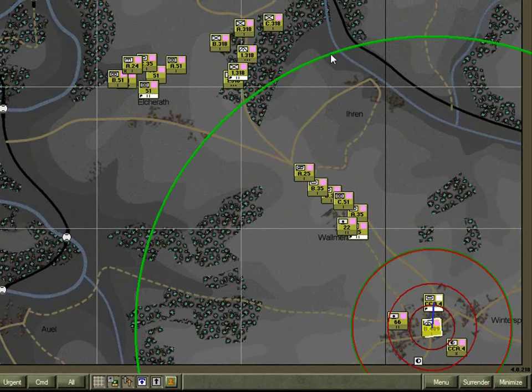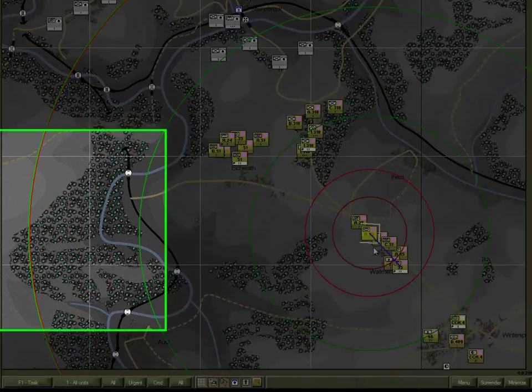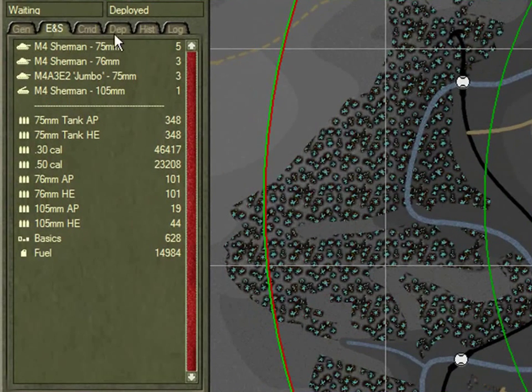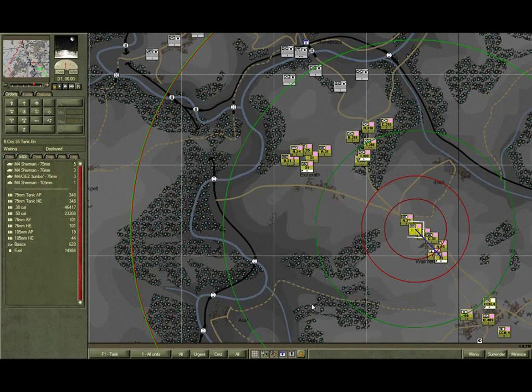These would serve nicely. However, they do lack an effective anti-armour capability. For this I recommend either A or B Company from the 35th Tank Battalion. Click on B Company. Note it has a very effective anti-personnel firepower range. Its effective anti-armour range is only 500 metres, but its max is out to 3,000 — so it could harass enemy armour on the far bank. It is also the most heavily armoured unit you have and best able to occupy the exposed hill. For now, turn off the range rings.